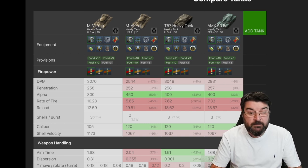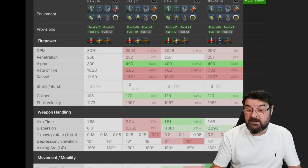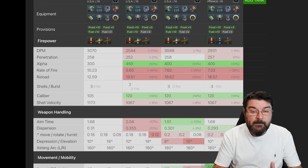Reload time is absolutely brilliant for this thing — 12.5 seconds compared to almost 20 seconds for the two shot, 18 and a half for both the 50B and the T57 Heavy. You can see there that the three clip inter-shell is 2.5 seconds, which is the same as the T57 Heavy, faster than the 50B, but a lot slower than the two shot Yoh, which only has an inter-clip reload of 1.7 seconds.